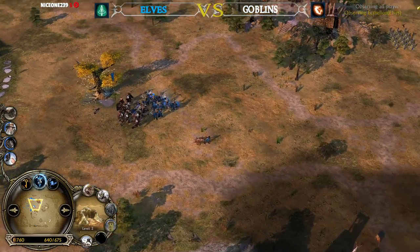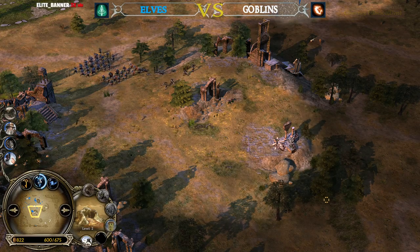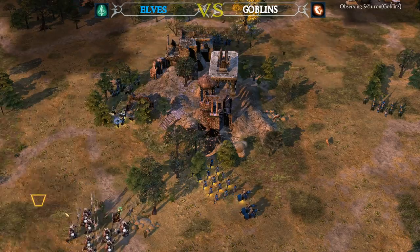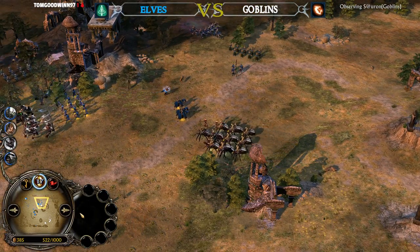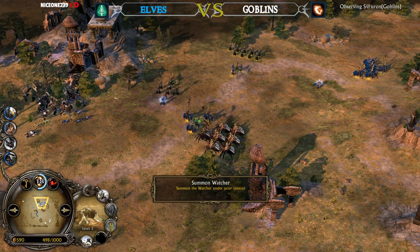He has to make sure there are no tunnels nearby before moving for an all-out fight. The more he waits, the harder it's going to become, because the Watcher is going to be ready again. If you wait too long, you might give the Goblin player the chance to reload the Watcher's cooldown — which can again be used for defense.